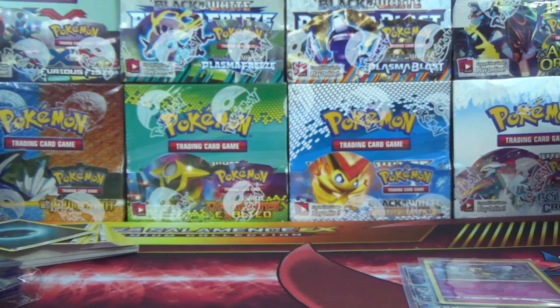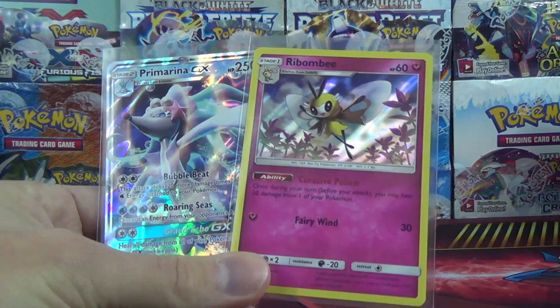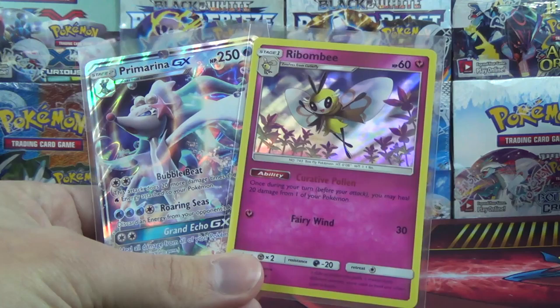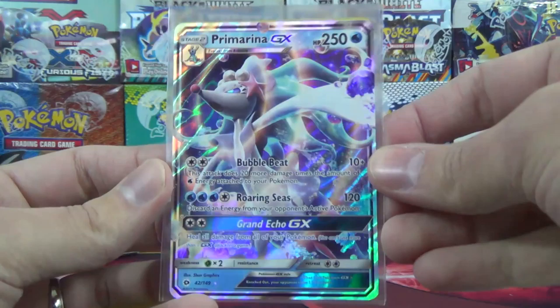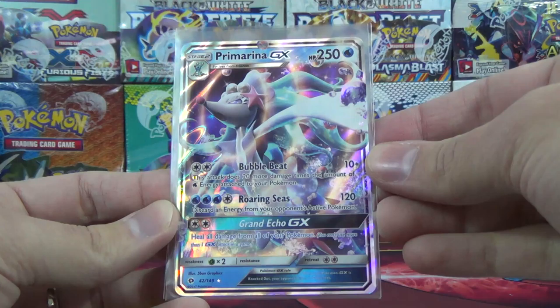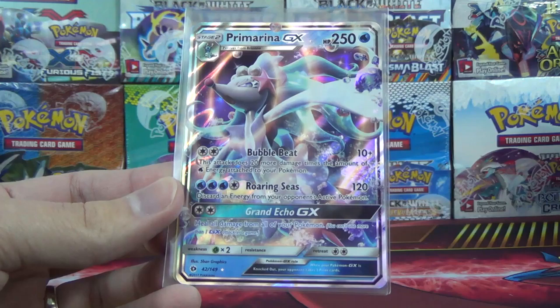Pretty disappointing Elite Trainer Box. You get one holo or better per three packs on average, and there are eight packs in there, so you average about two-and-two-thirds. We got the low end of that with two — one holo rare and one GX — and they're not very good pulls. Ribombee is in my opinion the worst holo rare of the set: it's a stage one with 60 HP, one attack for 30 damage, doesn't evolve, and an ability that heals 20 damage from one of your Pokémon once per turn.